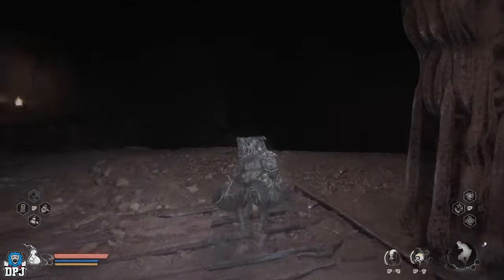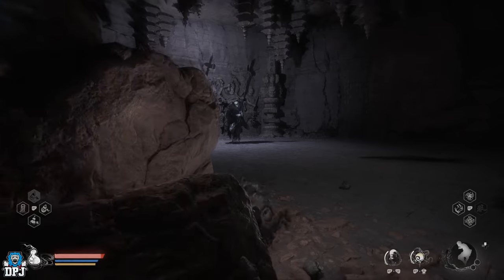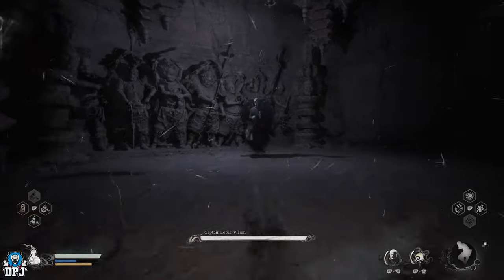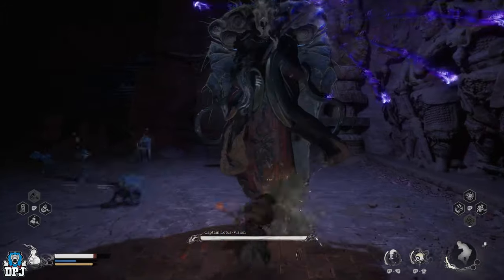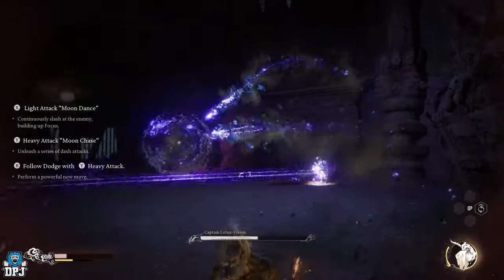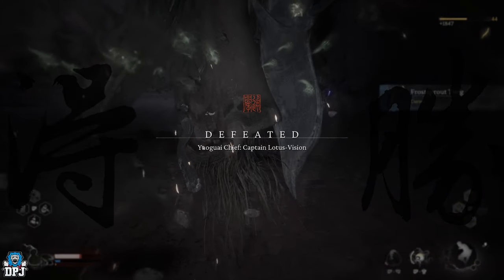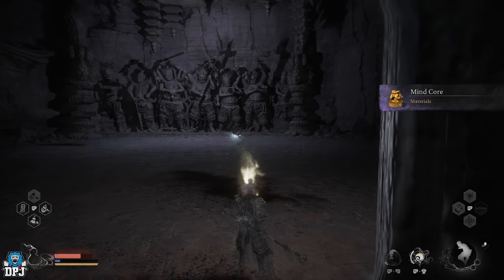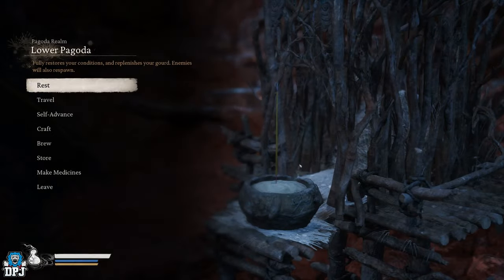This boss is called the Captain Lotus Vision. He's a bit of a pain — he doesn't hit hard, he's just like a floating statue, but the projectiles he fires out are super annoying. They are easily dodgeable, but he shoots so many at certain times. There's also a phase where he lights up the floor with lasers where you have to be jumping backwards and forwards. Your best bet is to jump on one of the rocks in the corner of the room to avoid all these attacks until this phase is done. Once you defeat him and collect his spirit — the spirit of the Captain Lotus Vision — it unlocks that cell.